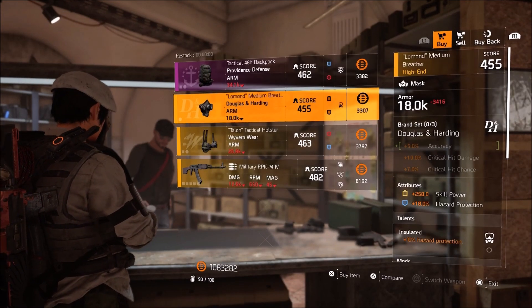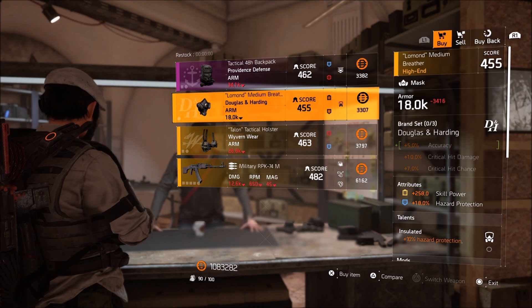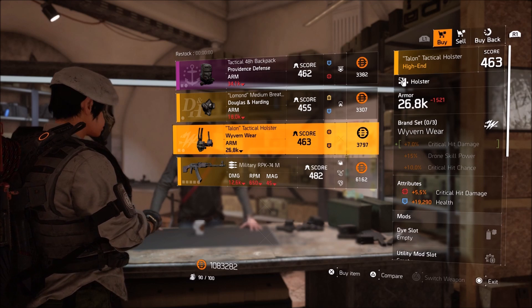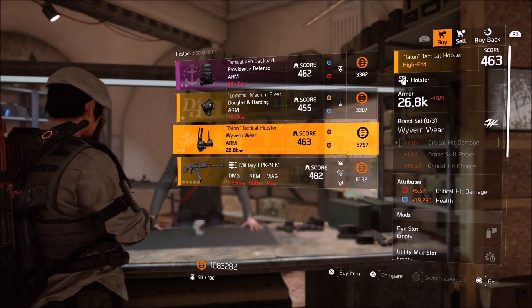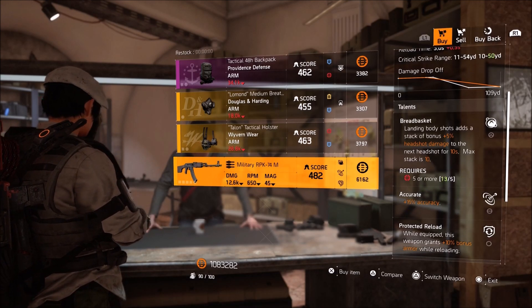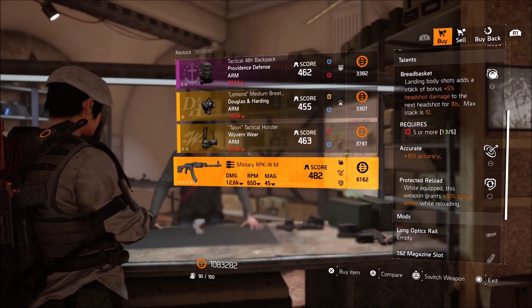Here we are at the White House. We have a Douglas and Harding Mask with 258 skill power, 18% skill haste, along with Insulated. A Wyvern Wear Holster with 5.5% crit damage along with over 19,000 health. Finally, an RPK-74 with Breadbasket, Accurate, and Protected Reload.